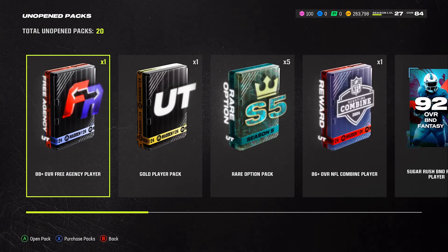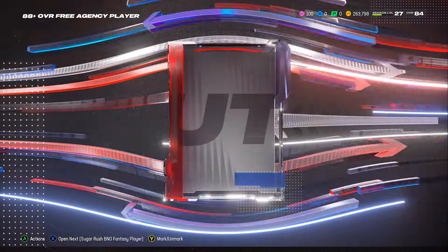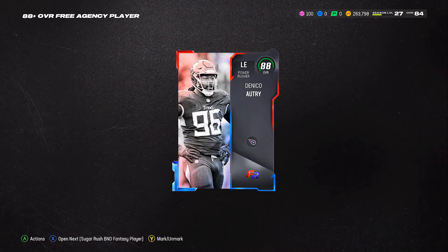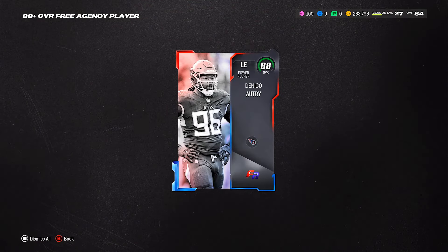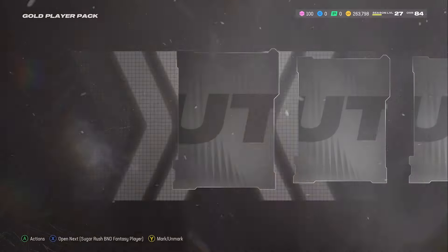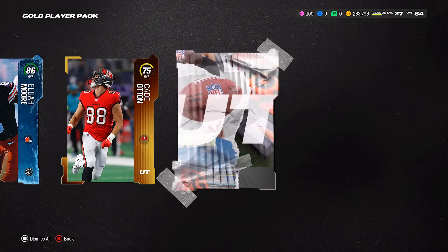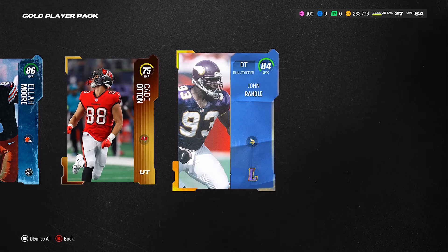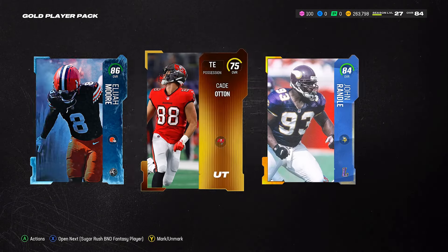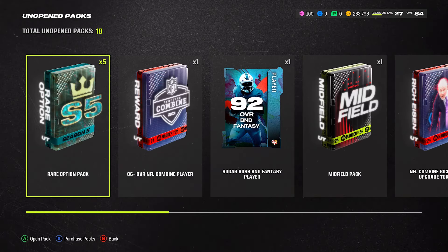We got tons of packs to open, and depending on what we get, that's how we'll choose our players. This one is 88-plus — it's a left end, I'll most likely hold on to it and do a best-overall pick at the end. Then I'll adjust my lineup later. This is a gold player pack — all these packs I got through leveling up. That's an 84, and that defensive tackle we can actually use. So it's 86-plus — we got an 86.